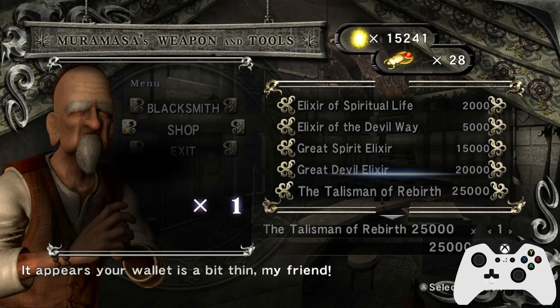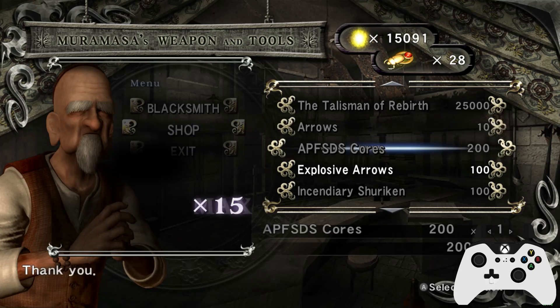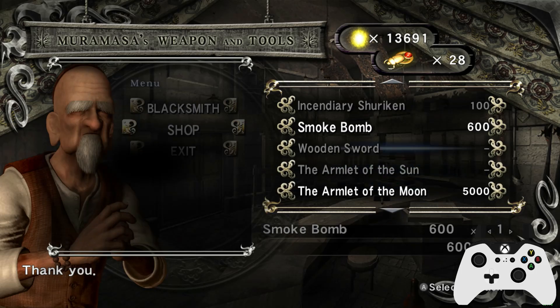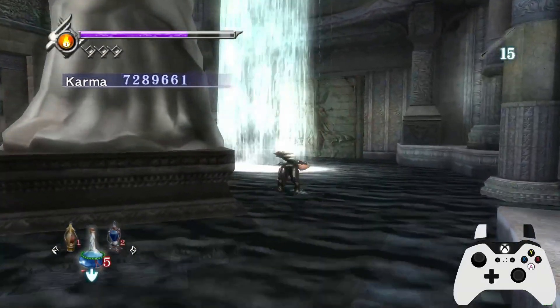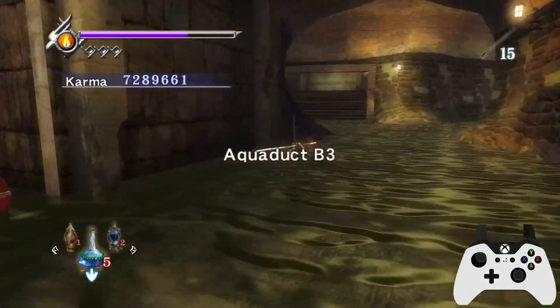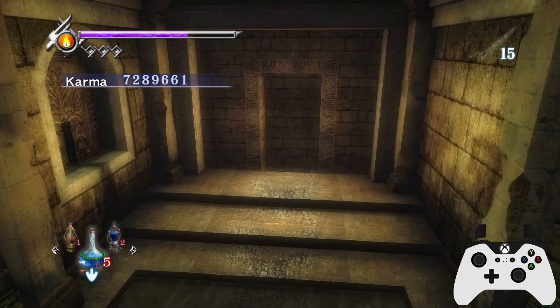We'll get some more Nimpo. We'll buy one of those. Refill our arrows. There's three arrows in this chapter, but money's not really a huge problem. I know you'll get a lot of money in this chapter even if you don't do any real farming, because the Pillbugs are just worth a lot of essence by themselves. Another Great Spirit Elixir in that chest right there next to the save statue.